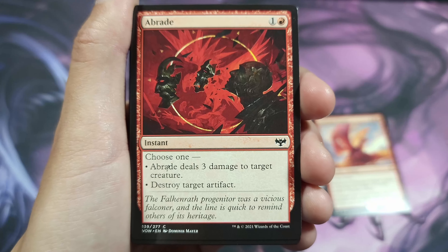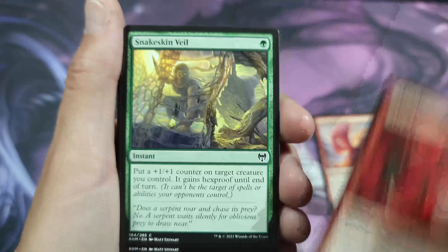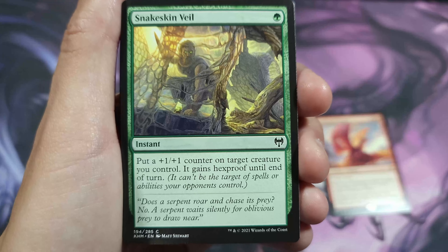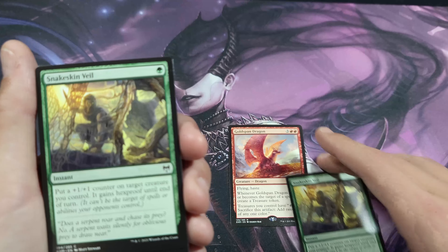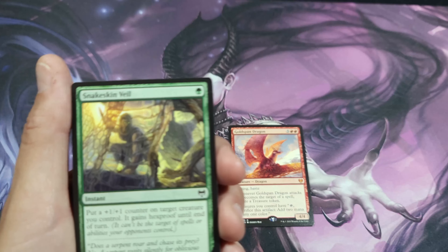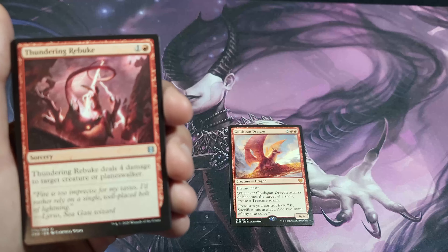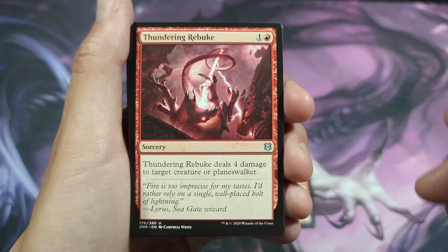Here's the big kicker: if Goldspan Dragon is still on the field, treasures you control have 'tap, sacrifice: add two mana of any one color,' so you can double up your mana. Goldspan Dragon is definitely a good card. Light Up the Night is a good removal spell; you've got Braid that deals three damage to target creature or destroys target artifact. You've got Snakeskin Veil — put a plus one plus one counter on target creature, it gains hexproof until end of turn. With Goldspan Dragon out, you get a treasure token and two extra mana — you can loop that.